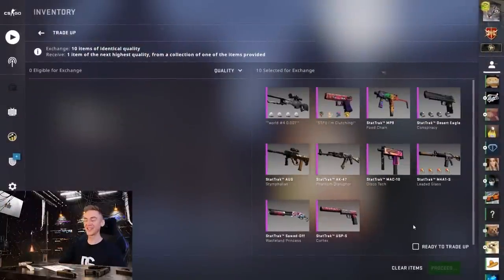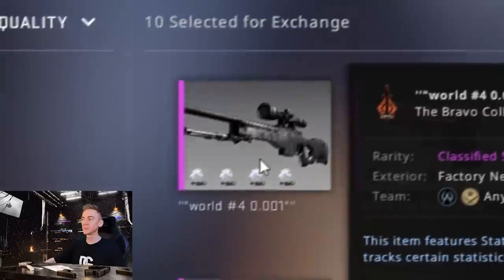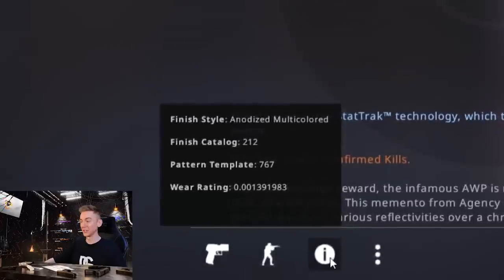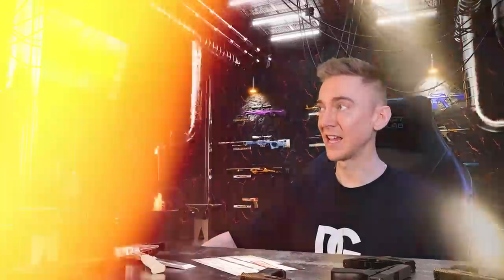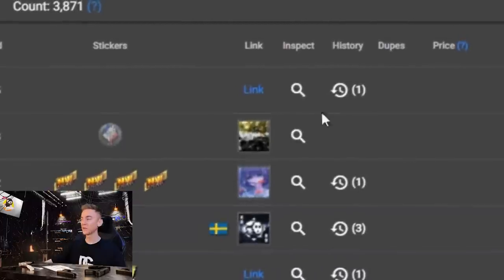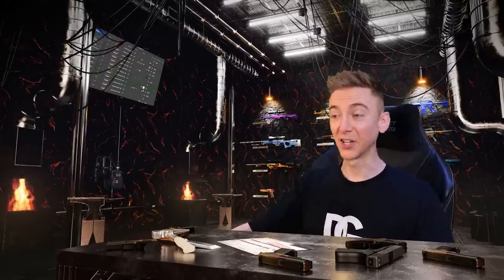This leaves us with the main contract — five percent for the new number one stat track factory new AK-47 fire serpent. The reason these probably won't be attempted again in the future is because of these inputs from the Bravo collection. These inputs alone with this float cost between one and two thousand dollars, and the scarcity of them is actually insane. They're all deleted from the game now — they don't exist.